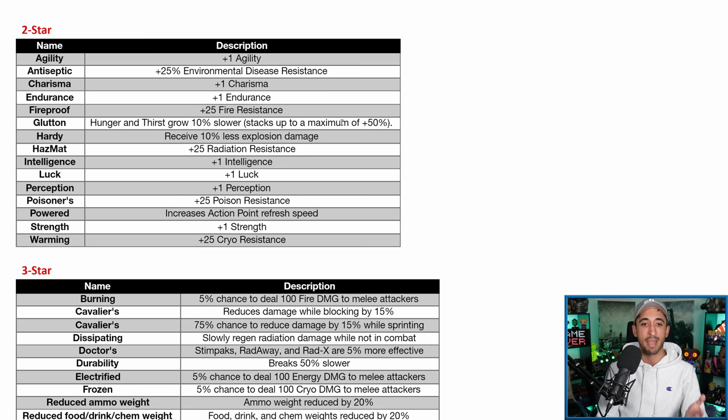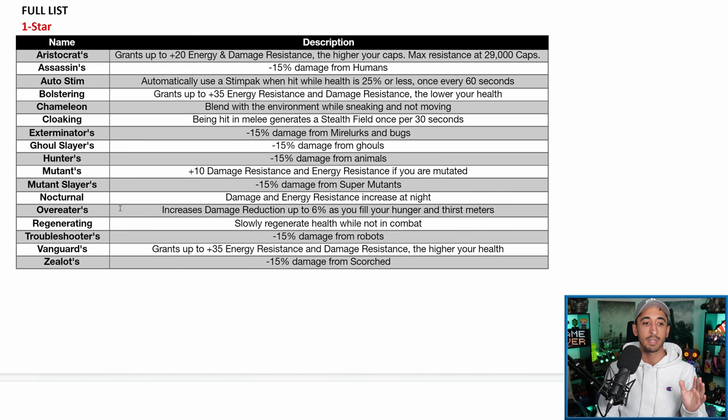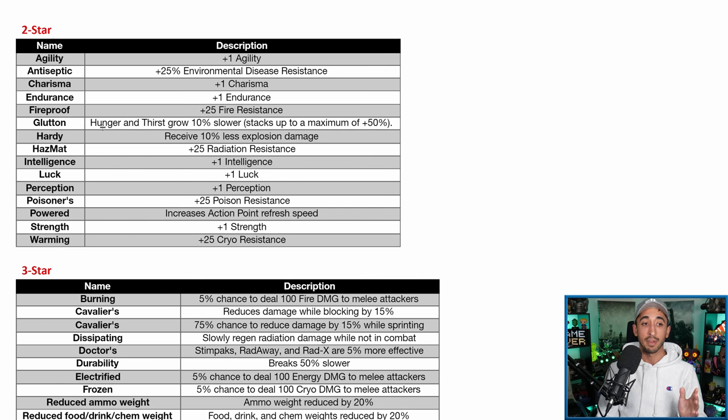Glutton makes hunger and thirst grow 10% slower, stacking up to a maximum of 50%. This pairs really well with Overeaters — trying to get Glutton as your second attribute is a solid tactic because it means you don't need to use food and drink as often to keep your meters high for Overeaters to be fully active. Hardy gives 10% less explosion damage — one of the best 2-star attributes. Explosion damage happens more often than you'd think: suicider super mutants, grenades going off nearby. Having 10% less explosion damage is a very decent second-star attribute for Power Armor.